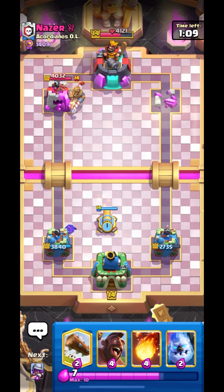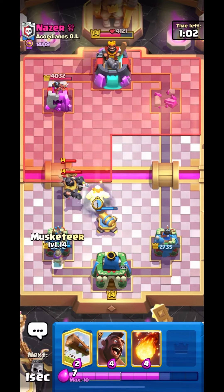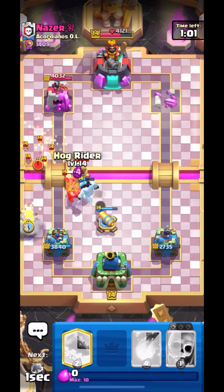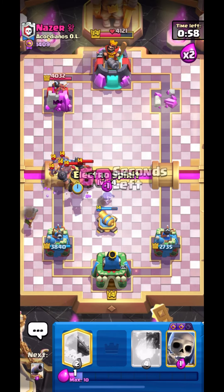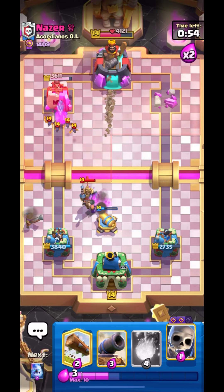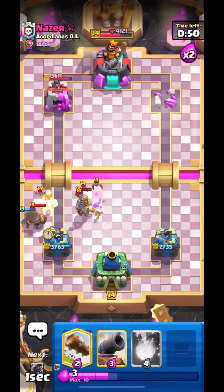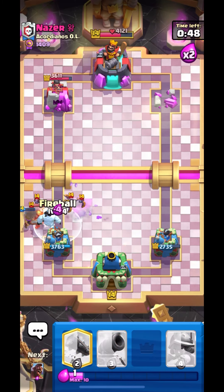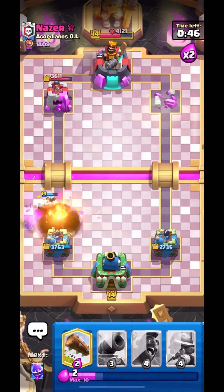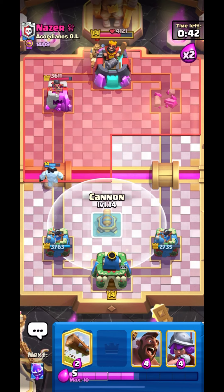He is coming in with his Prince and I think he is going to put down his Mega Knight. This is the most iconic play by mid-ladder players — they do it a lot and it really works for them very nicely. Let's put down our Ice Golem like this and I think we have to fireball over here. Nice fireball, but actually it was over-commitment.